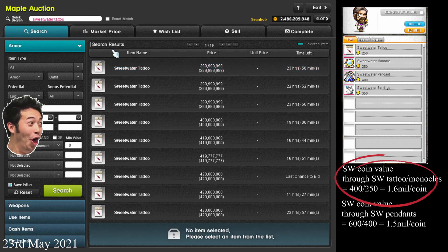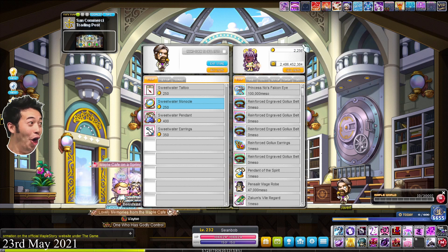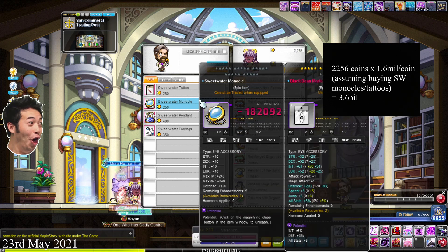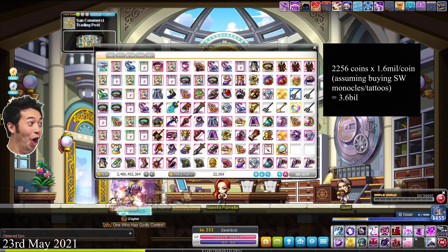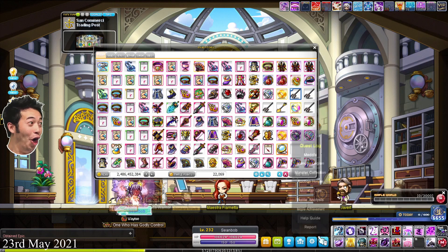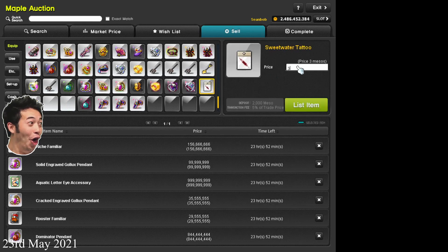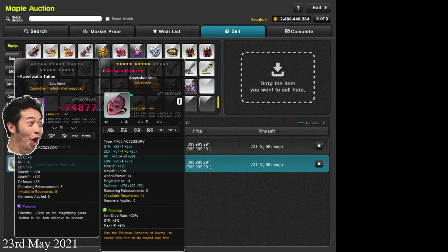So today is the day of the 5-10-15 event, which means I can cash out some of these Sweetwater monocles, tattoos, or pendants depending on which one's the most value. To calculate: Sweetwater monocles are currently 400 mil, and Sweetwater tattoos are also 400 mil, so they're the same. That costs 250 Commercy Coins to make, which means each coin is worth 1.6 mil. Whereas Sweetwater pendants are currently 600 mil but require 400 Commercy coins to make — that's 1.5 mil per coin. So the Sweetwater tattoos and monocles are the most worth it for the Commercy cash-out.